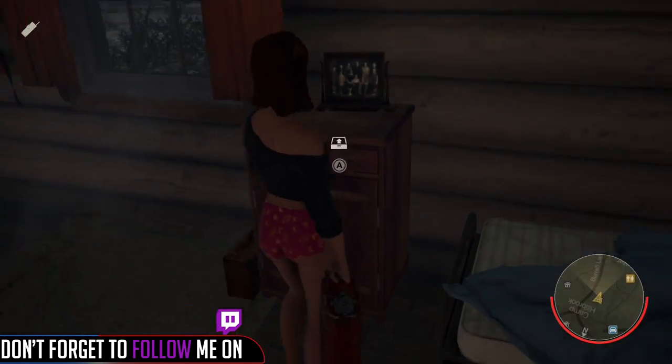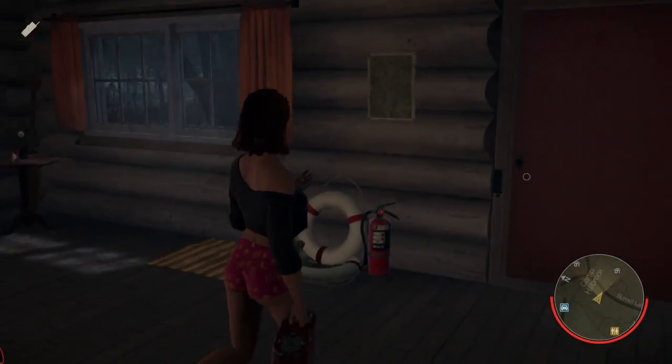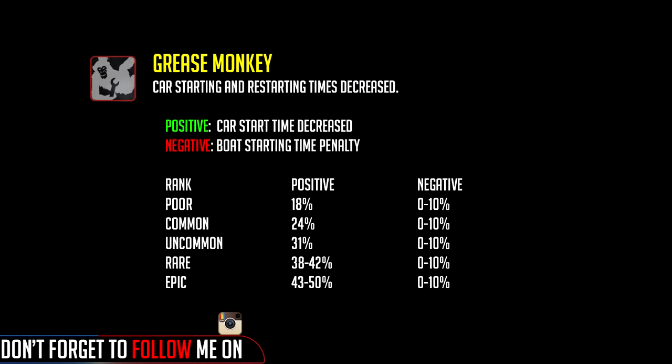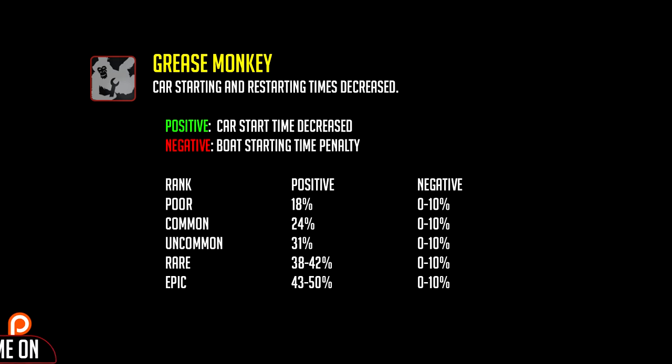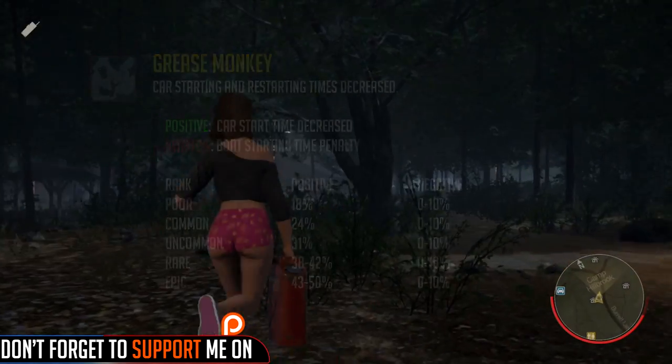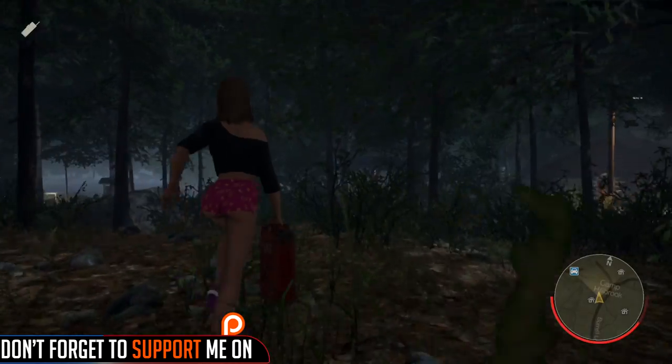Does the Grease Monkey perk work or does it not work? What it's supposed to do: the Grease Monkey perk allows your car starting and restarting time to be decreased, so the time it takes to actually start or restart the car will be decreased compared to not having the perk.